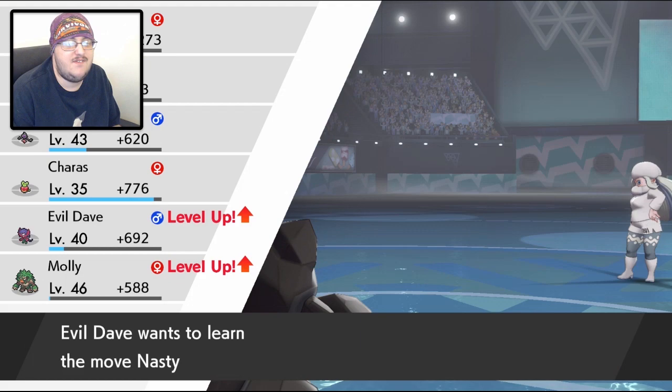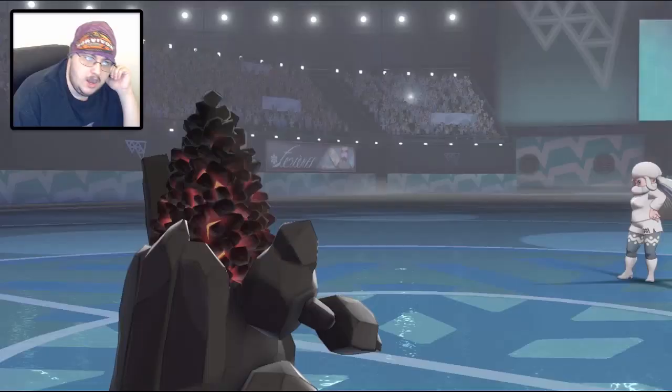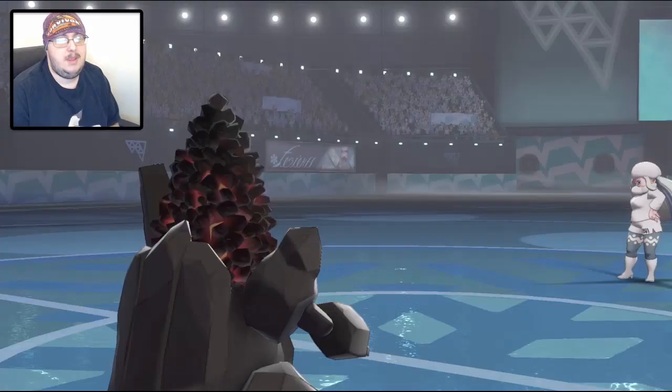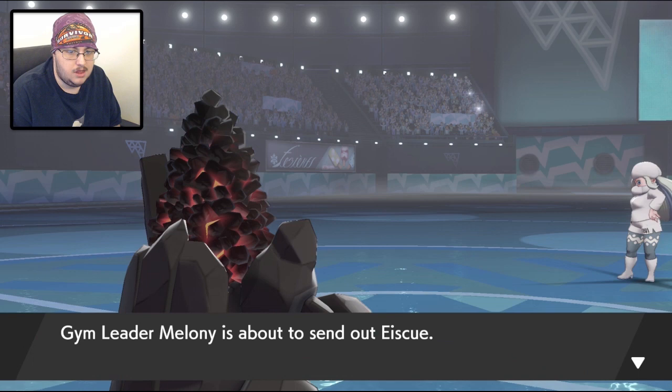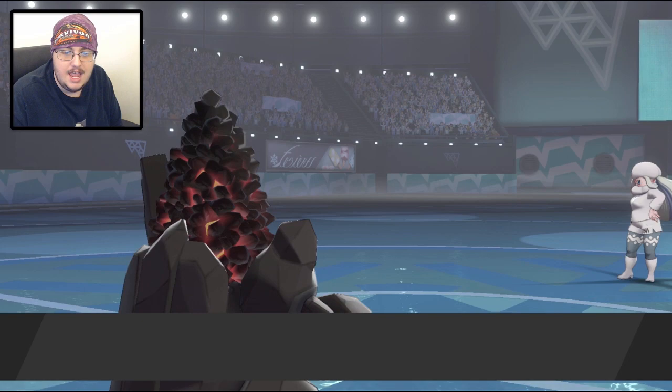Evil Dave hit 40 and Minccino 46. Evil Dave wants to learn Nasty Plot - let's get rid of False Surrender, it would be really good with Dark Pulse and Draining Kiss, getting extra healing from the boost. Minccino wants to learn Wood Hammer - we're going to go against it though, Drum Beating is good enough and Recoil is pretty severe. Eiscue - another new Pokemon, three for three! Let's stay in with Karinsha.